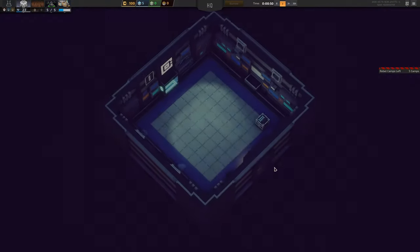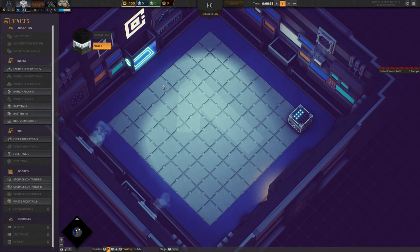You can enter your buildings. And here you go — you can actually build, like, storage containers. This is where you build the production, or well, most of it at least.